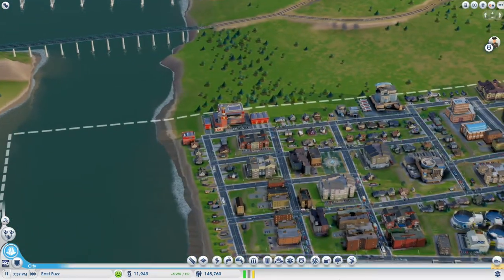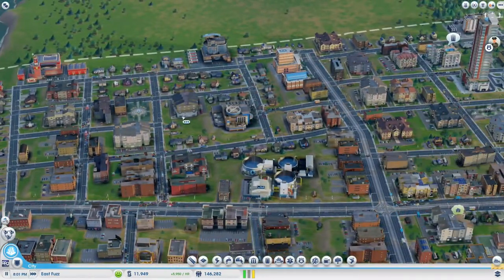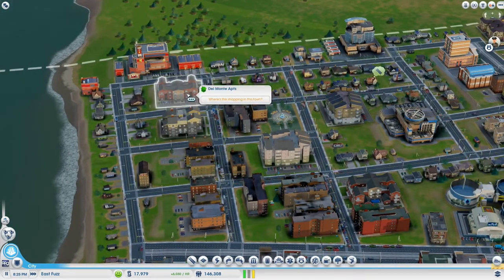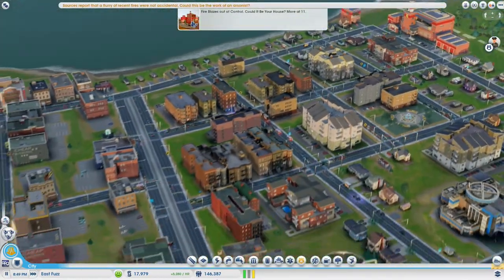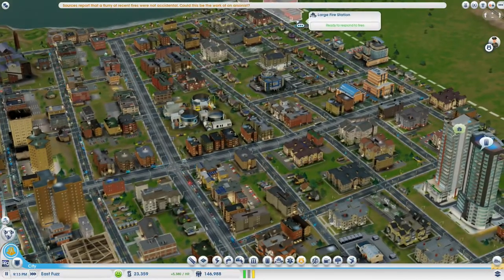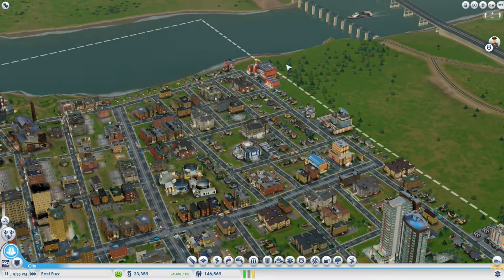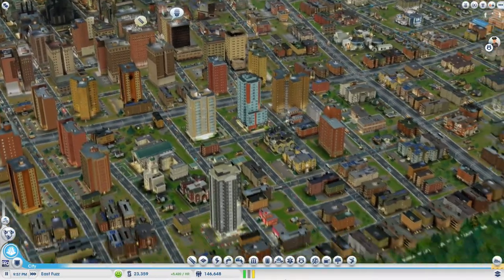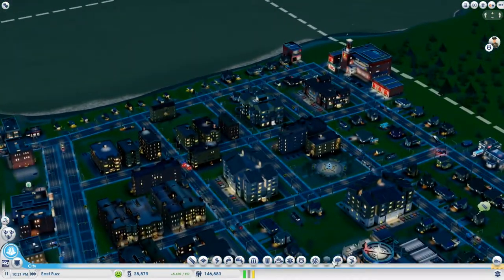We've got a nice fire system in place now, and a lot of our residential has upgraded because of it. So even though you demolish people's houses, the rest of the houses around the area tend to improve and allow more people in. We're starting to push the limits on this city now, and it might be time to move on. We've got a nice police precinct and fire station. They're not actually taking up that much space, so more fire patrols can't really be a bad thing.